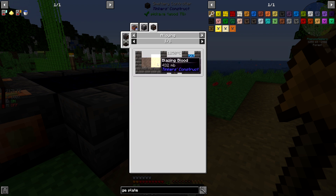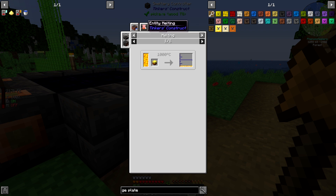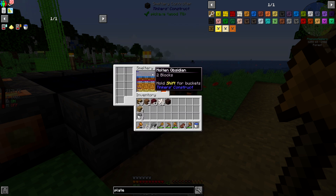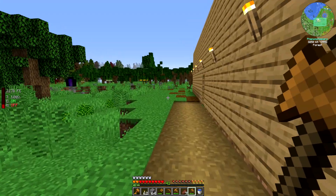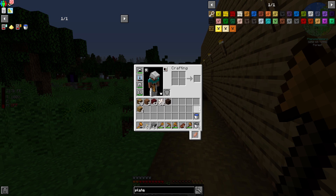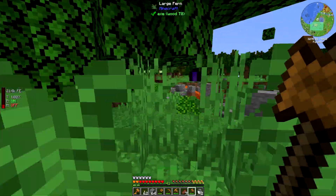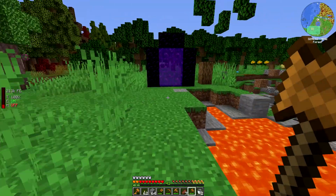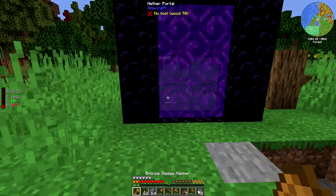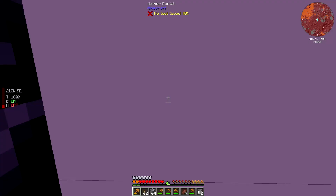Soul lava can be found in the nether, and I might as well go back and try to find some quickly. I do have buckets on me. I would really like to replace one of my tool parts — it will be a decent upgrade over just straight bronze. I'm going to do some digging and hopefully find soul lava relatively quickly.